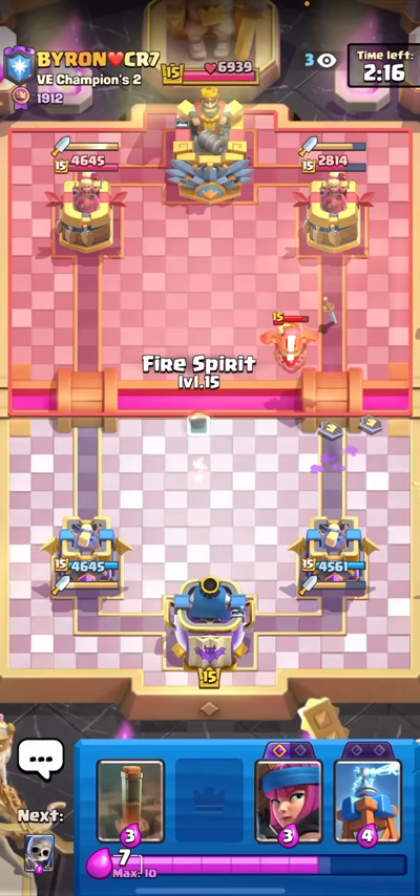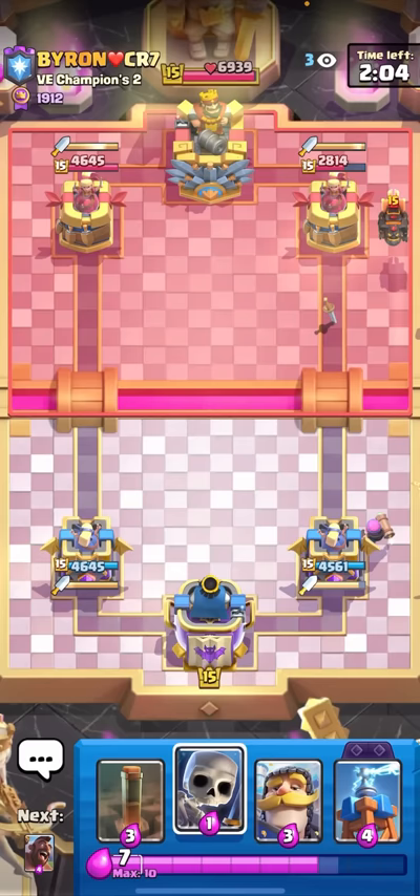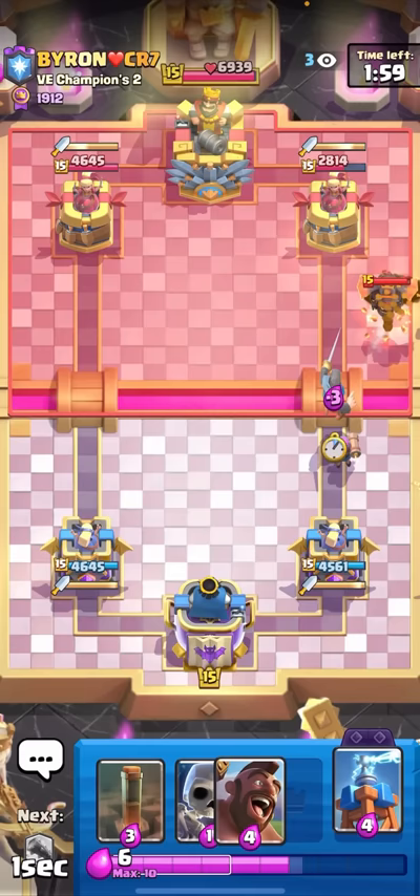I should be all right. When you're defending a Lava Hound, you always want to start off with the Firecracker in the back first no matter what, just so you can cycle to the second Firecracker. He might go Skeleton Dragon so I'll just Knight at the bridge to block them. I'll have my Tesla ready in case he wants Balloon.